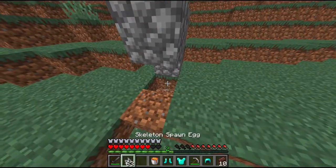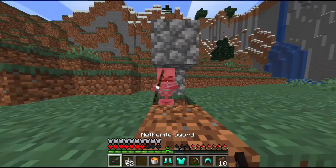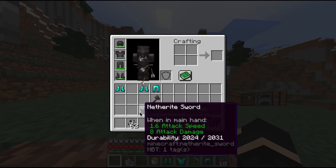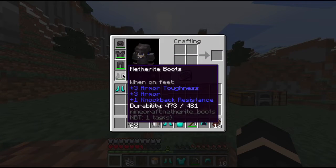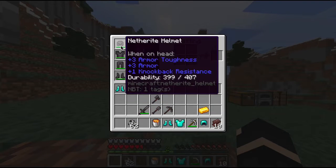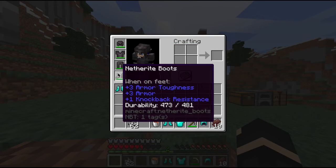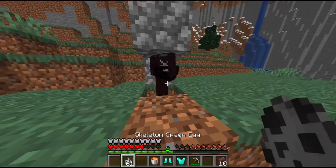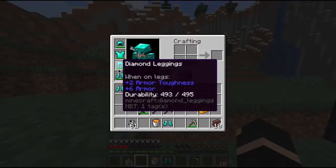I'm going to remove the lava bucket and provide some shelter for the skeletons. You can see I'm not moving and I'm just killing the skeleton — it still takes three hits because it has 20 health, but it has eight attack damage now and more attack speed, which is nice. Here are the durability stats for the netherite armor.